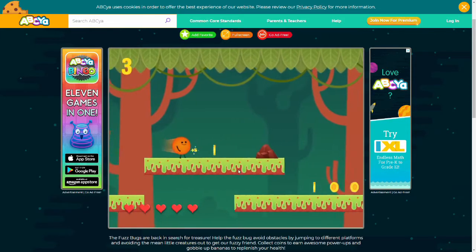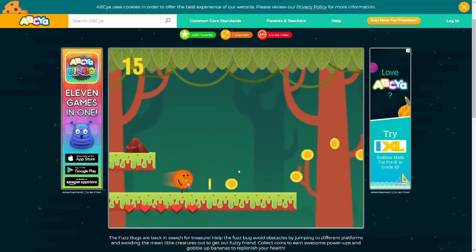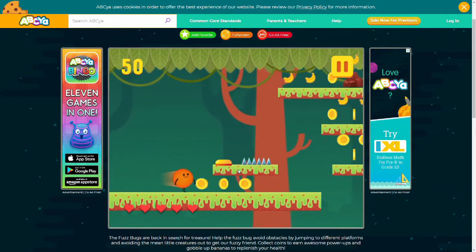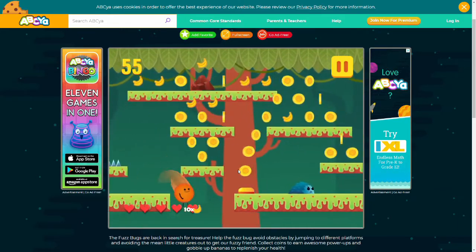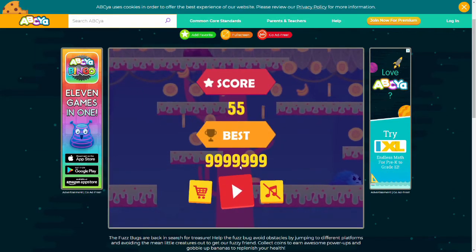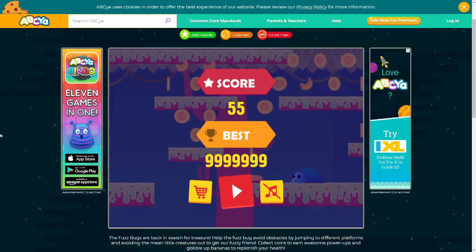As you can see, all of our bonuses are filled because we just bought them in the shop, and our high score is what we set it to — which was 9 million. So that's basic HTML tampering for you guys.